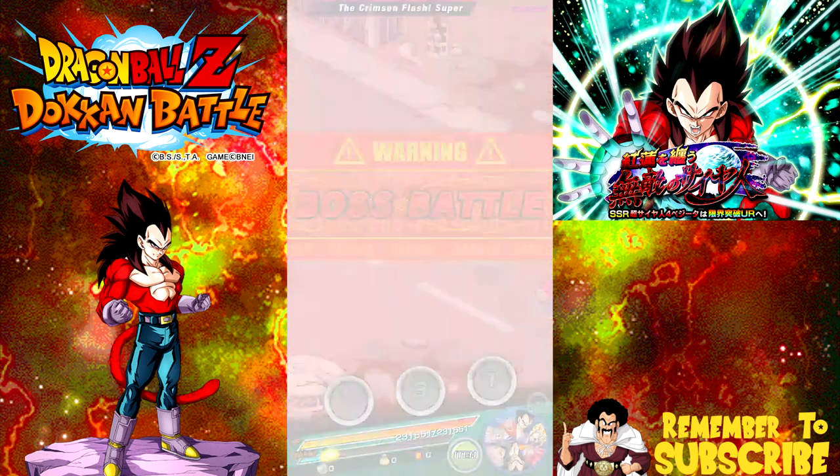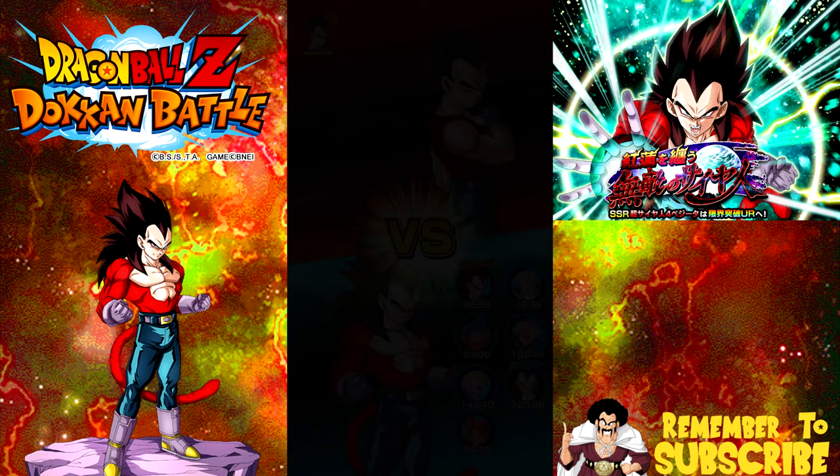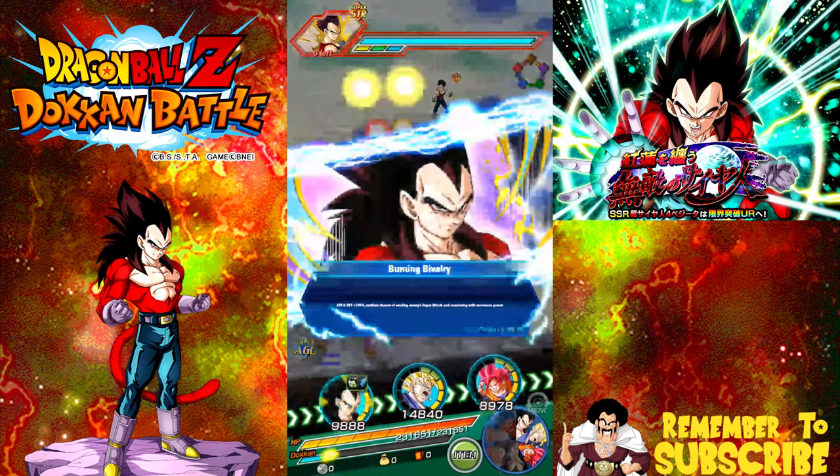I'm running just underneath the most optimal team. I'm using all the other optimal units. The reason why Rose is optimal is because he gives himself ki.